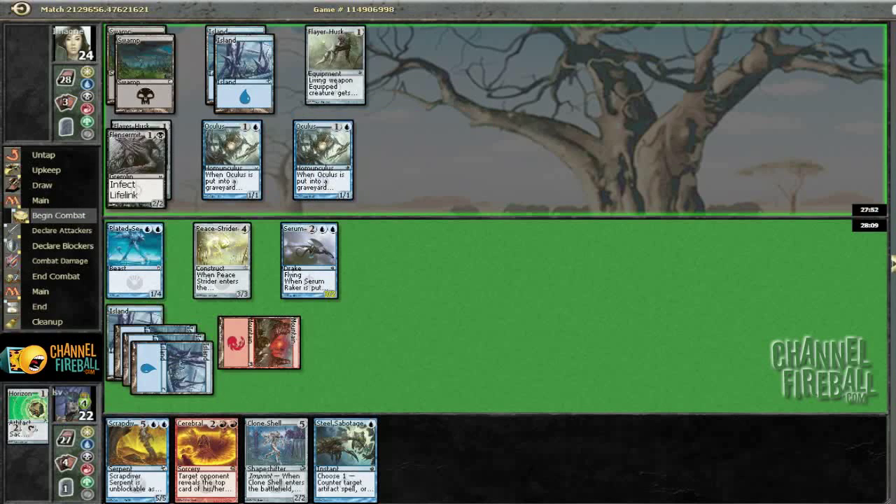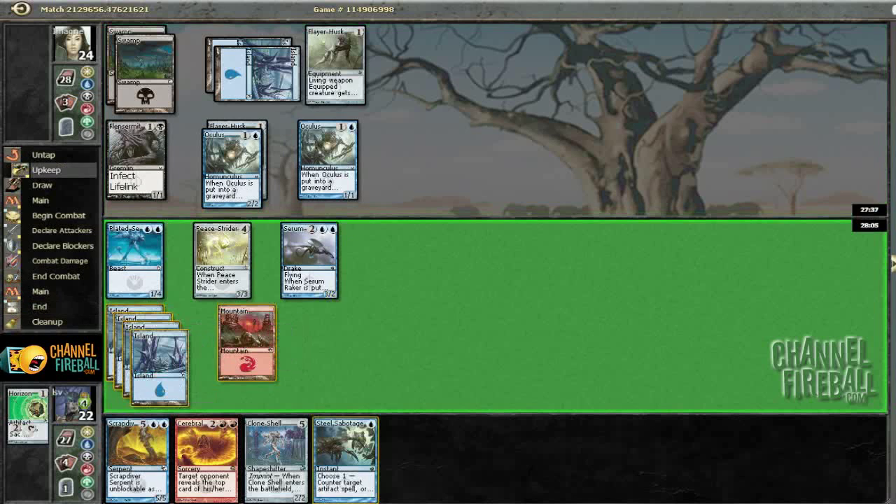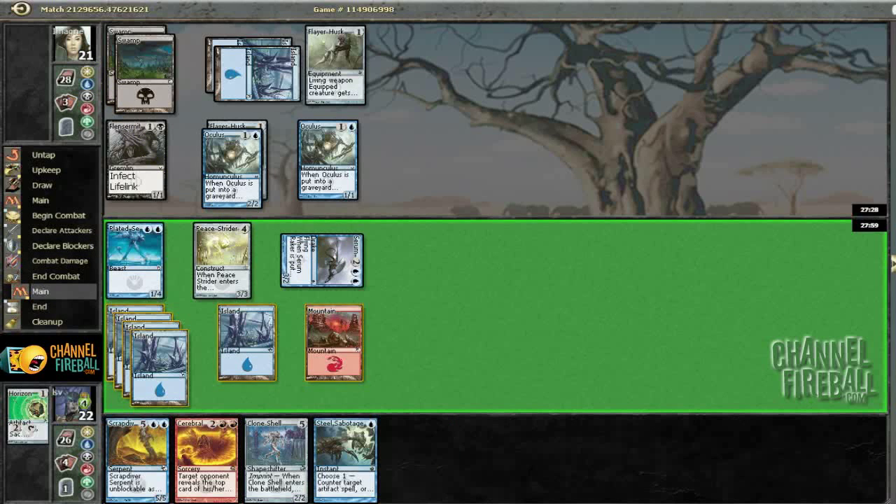We have no idea what his deck's doing — I don't know if he's poison playing Oculus, or he's just a blue block deck playing Flintzermite because he's got a bunch of equipment. No attacks, post combat equipping an Oculus. Let's beat down with Serum Raker and see what happens. If he grasps it, I don't even know what I'm pitching here. Looks like he is grasping — nope. Well, let's play land and play the Clone Shell.